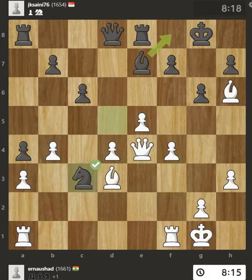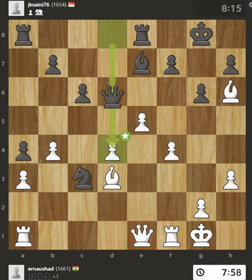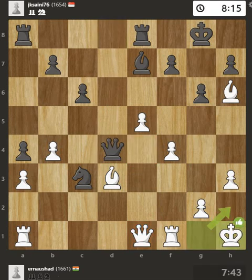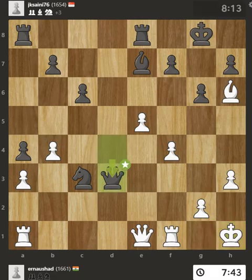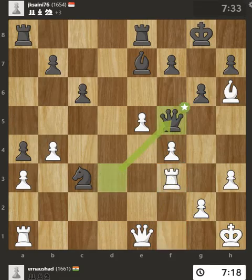This wins time by threatening a queen and forcing it to move away. You've just allowed your pawn to be taken without a fight — that pawn was free for the taking. You escape the check from the queen. This is the strongest option. You found a way to win a knight. This move puts the queen on a safer square.